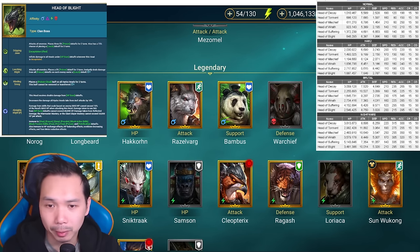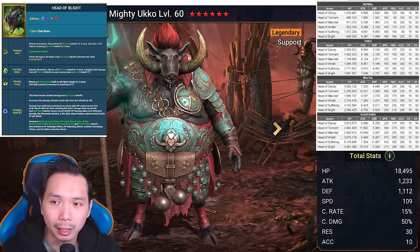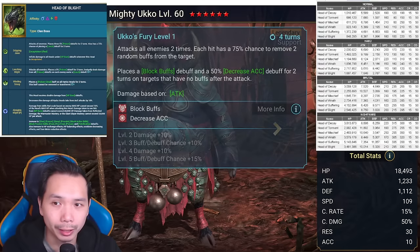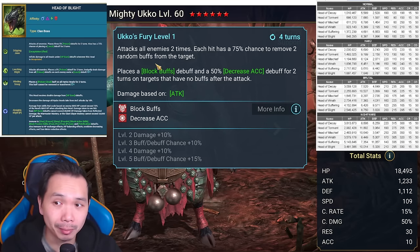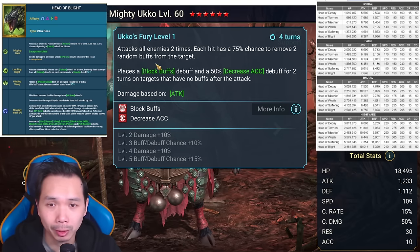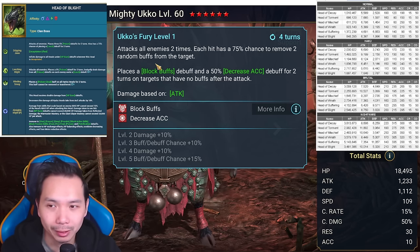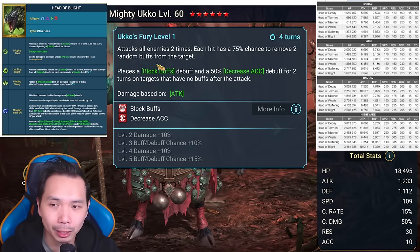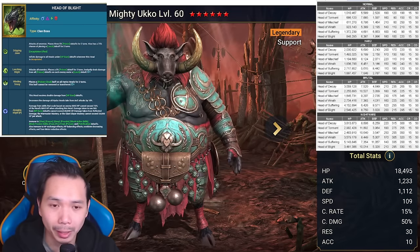Another champion that deserves to be built is Ukko. He's about a year old, a past fusion. He has an AoE speed aura, AoE decrease attack on his A1, and then a strip plus block buffs. His strip and block buffs together on one move is good, but the downside is the four-turn cooldown and the block buffs are conditional — when a head respawns they place a protected buff on themselves and the block buffs can't be applied. So he's not a consistent block buff champion, but because he brings so much else in his kit he's definitely worth bringing, though not as a solo block buff option.